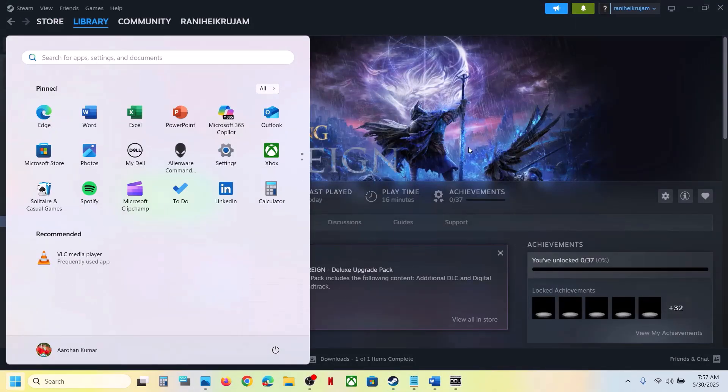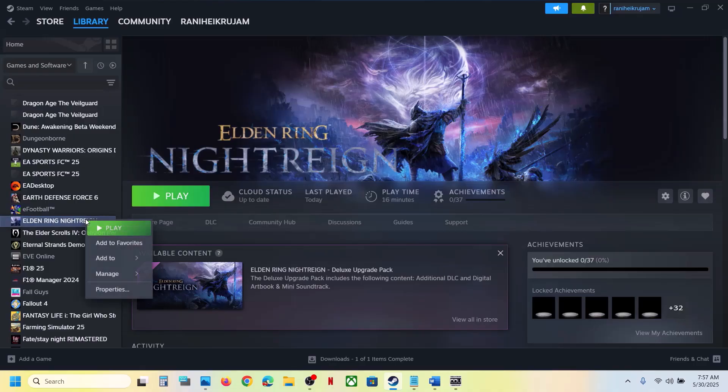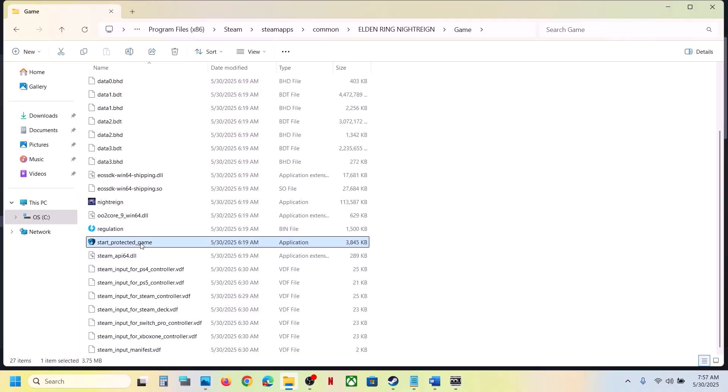The next step is to use the Start Protected Game exe file to launch the game. Right-click on the game, select Manage, click on Browse Local Files — it will take you to the game installation folder. Open the game folder, find Start Protected Game, and double-click it to launch. If that does not work, you can also double-click the game exe file directly to launch the game.